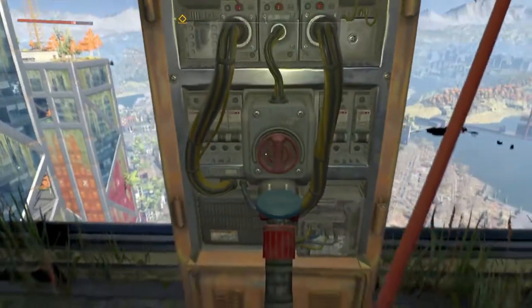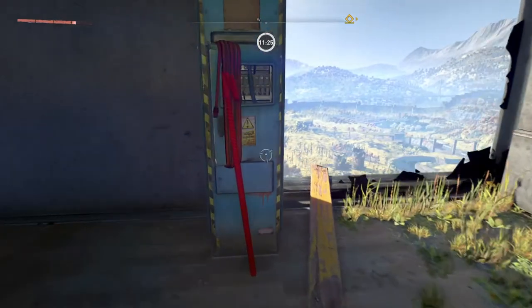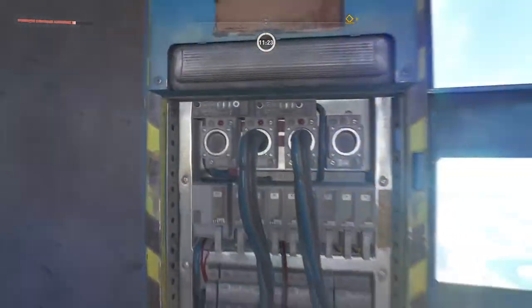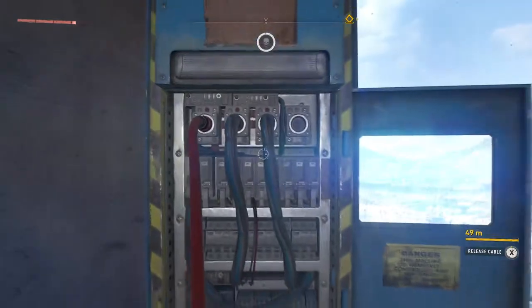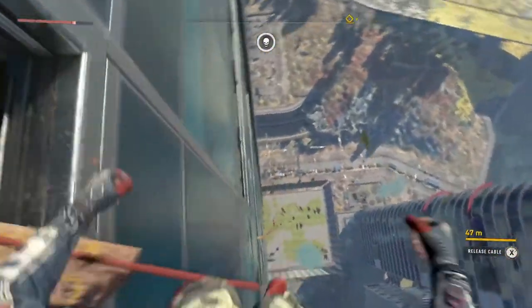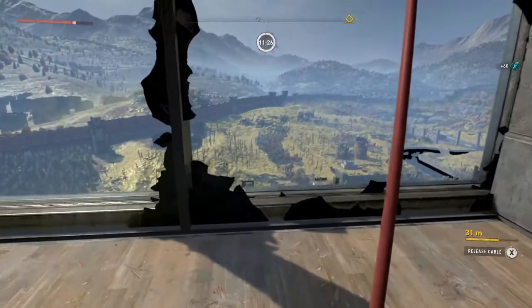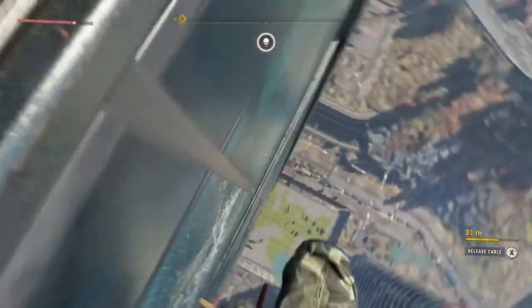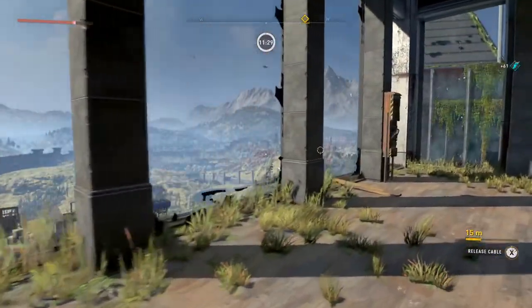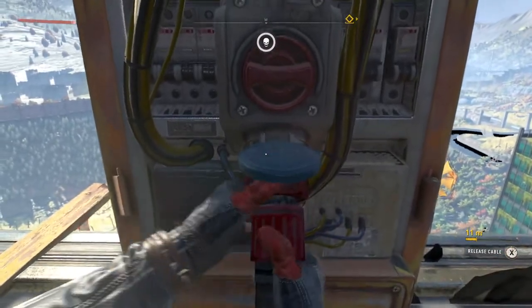This is your first little hookup point, and right behind you in the same little building you've got the other socket, so just make sure it's hooked up. I jumped out here and didn't hook it up so always redo it. Same again just drop down, fall into that first section, always do a roll otherwise you're going to get quite a bit of damage, drop down to the next floor and hook it up.